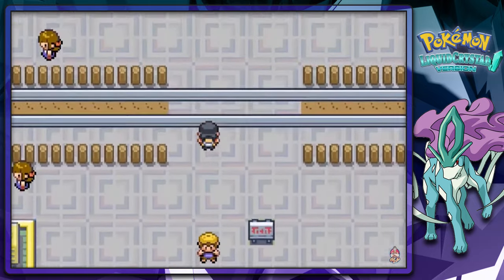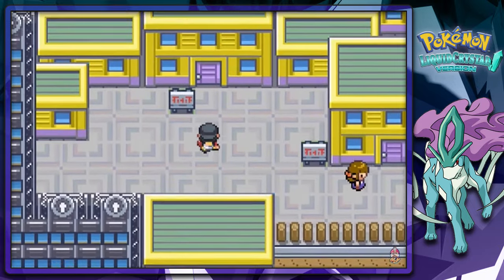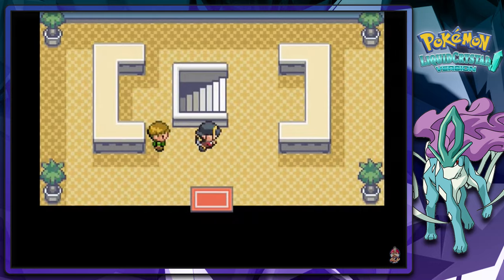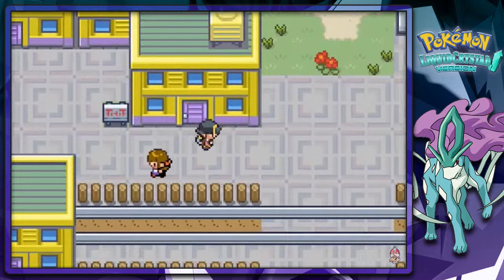Now we're going to be going into the underground path. This place right here I believe is the Name Rater's house. Yes, it's the Name Rater's house. And the underground entrance — I wonder what kind of trainers we're going to be finding in here. Shots downstairs — I'm scared to go downstairs. Before we do anything, we gotta get Toxic Batman back.